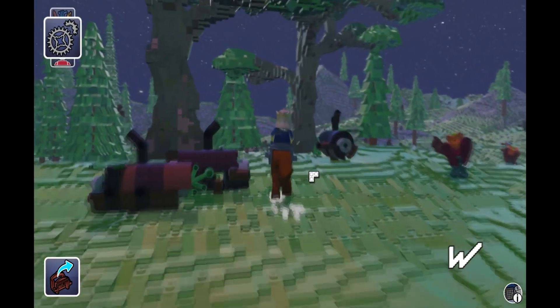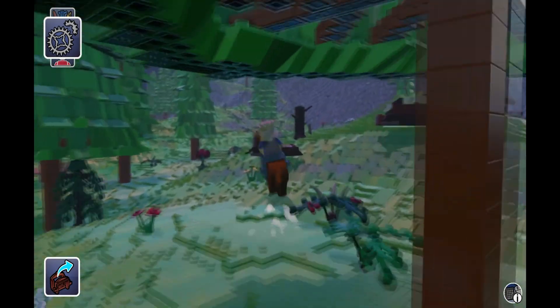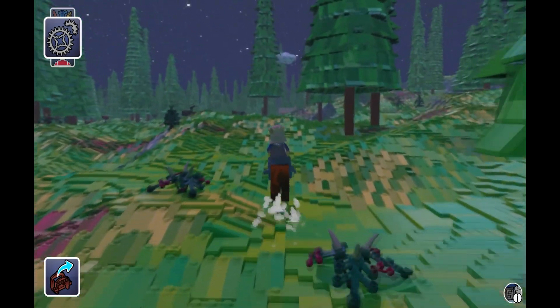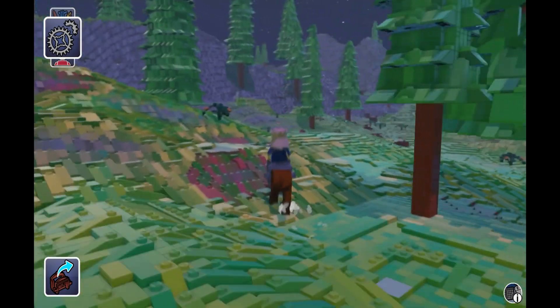Another plant discovered — and of course everything you discover you can buy. It's good to destroy things and interact with different environments to get those coins. Once you discover them, you can buy them and build the utopia or world you want to build.